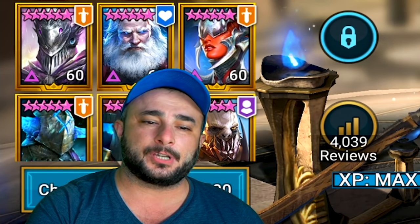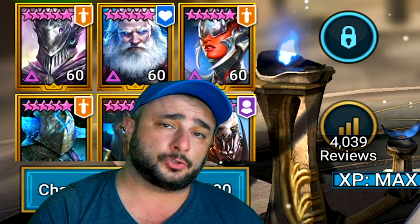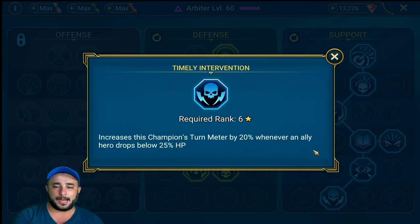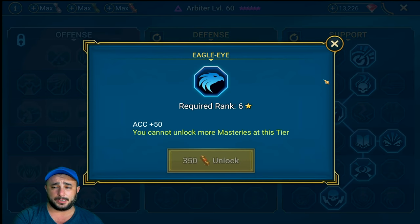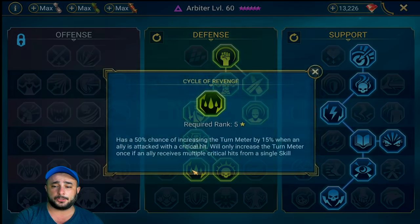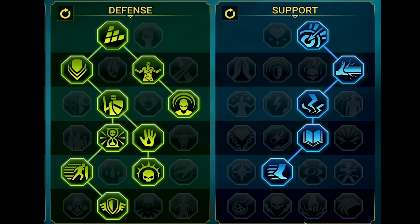When it comes to masteries, it's very subjective based on your opinion. I always say this is one of those areas you have to build your masteries the way that best suits you. For Arbiter, I like to go with Timely Intervention - increases this champion's turn meter by 20% whenever an ally drops below 25%. She's very versatile; you can put Eagle Eye, Resistance, or Bulwark on her. But my top picks would be Timely Intervention and Cycle of Revenge.